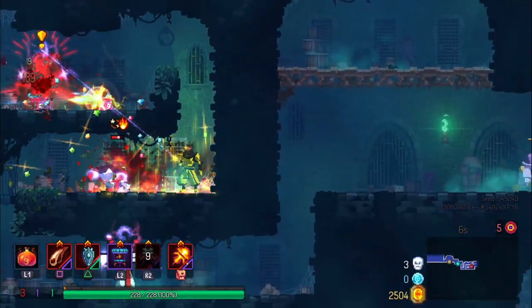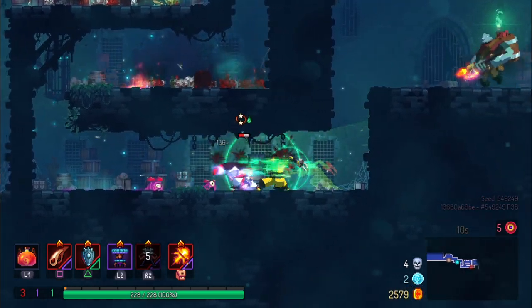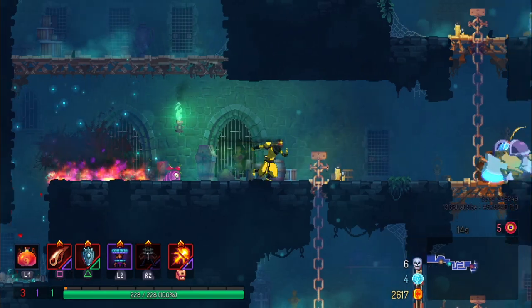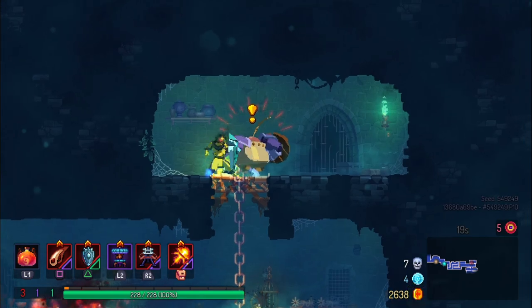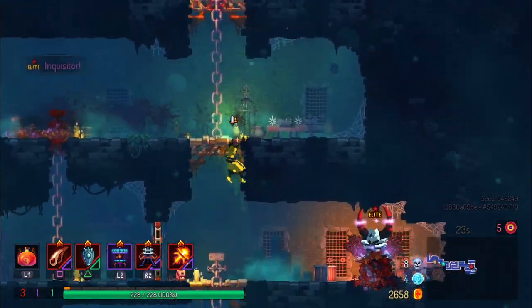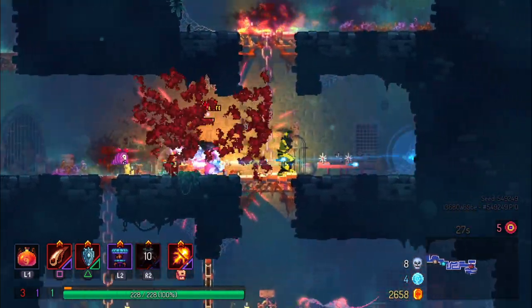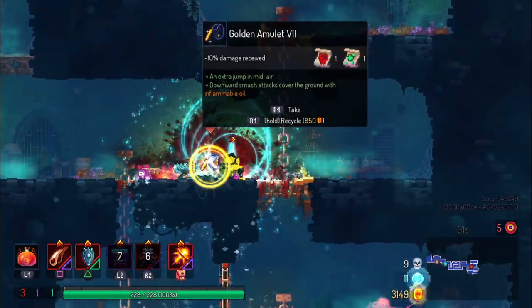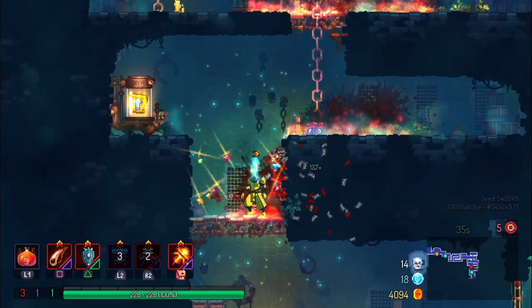Right away we're dealing with this — I hate this part. Whenever it pops up in Prison Quarters I hate it, like three inquisitors and a bunch of rats. But Snake Fangs is an excellent early game item. The first thing I want to talk about is what's good in the early game — there are certain weapons that are really good in the first couple biomes but kind of drop off later on, and certain weapons that are really bad early game but great late game.